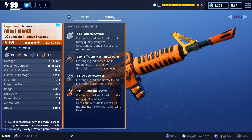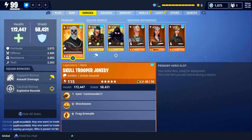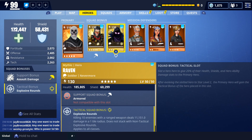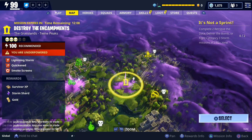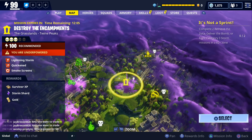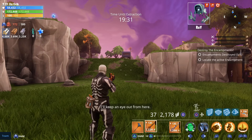For our loadout we're going to have an Urban Assault in our primary slot, Wukong in our support slot, and Raven in our tactical slot. There are only three level 100 missions available at the moment, so I think the one we're gonna do is this level 100 Destroy the Encampments.